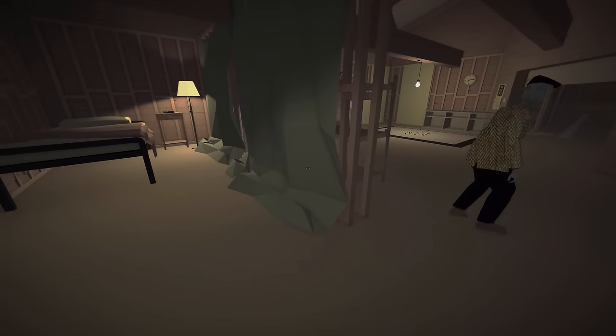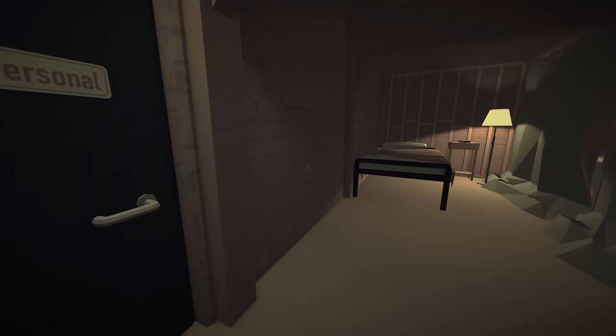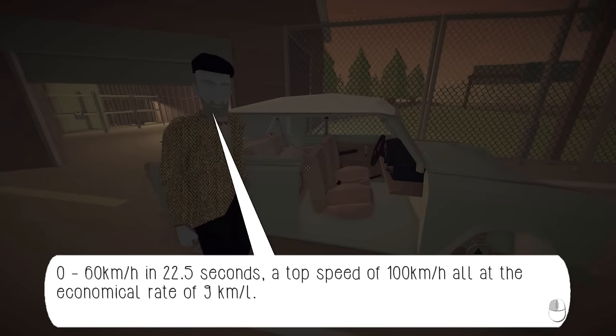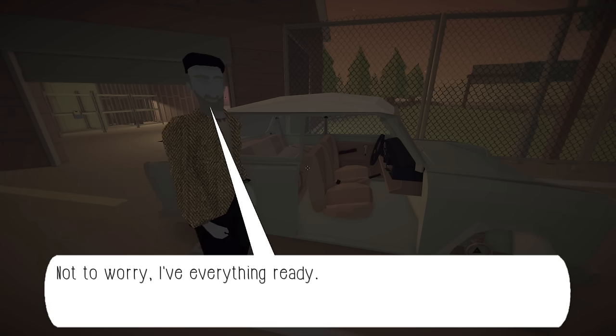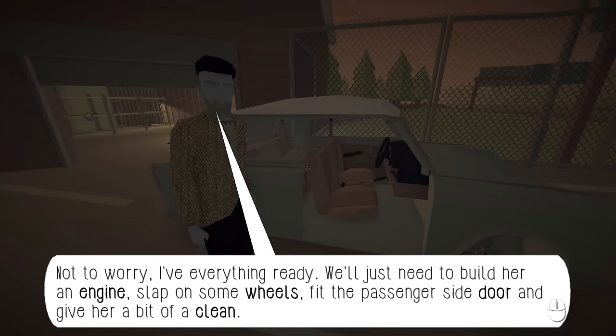I'm just gonna go out the back door - just kidding, game's over guys. Just kidding. We got a car here. This here is the Laker 601 Deluxe. Zero to 60 kilometers per hour in 22.5 seconds. A top speed of 100 kilometers per hour, all at the economical rate of 9 kilometers per liter. That is if we can get her running. We got someone who has played My Summer Car - just kidding, I have no clue what I'm doing in this game.